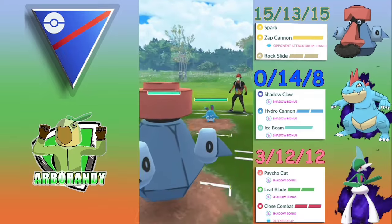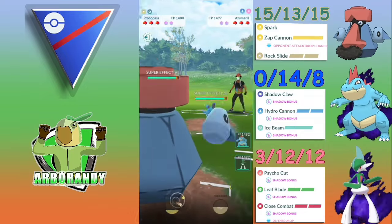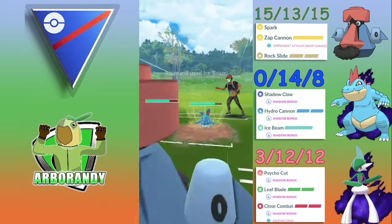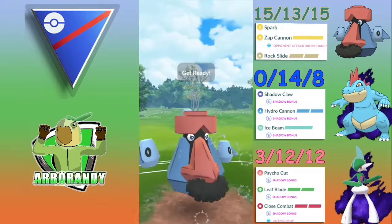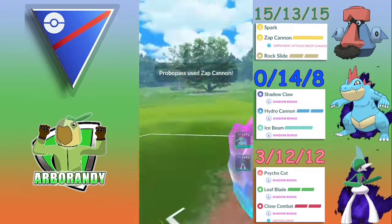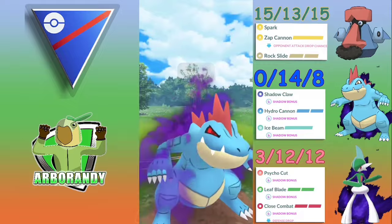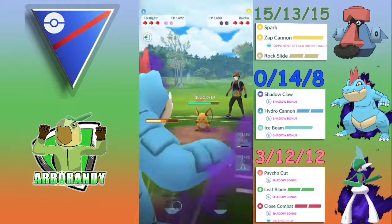Up against a real match with an Azumarill lead, we go for that super effective Zap Cannon hoping for the debuff. The opponent threw kind of early on fives, so it's just an Ice Beam — if you're the Azumarill stuck with Ice Beam and Play Rough, it's probably more energy-efficient to go Ice Beam. Probopass goes for Zap Cannon hoping for a shield and debuff. We get the shield but no debuff, so we aggressively swap — and we're met with a Raichu, not an Alolan one, so these Shadow Claws are not super effective.